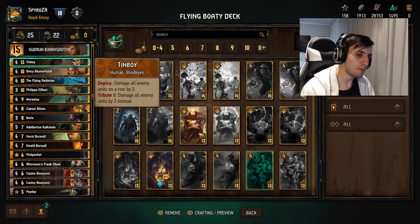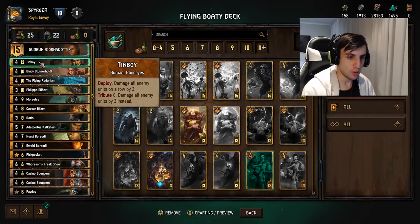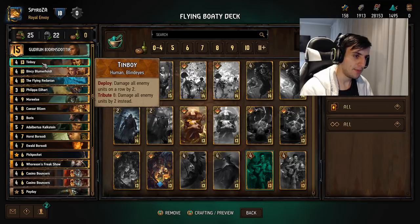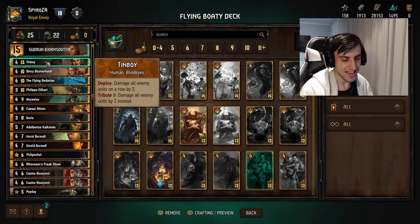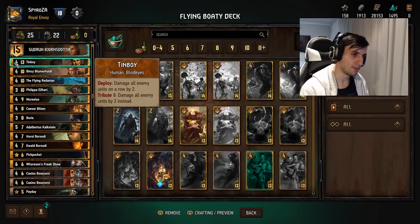Even without spending his ability, if your opponent has five cards on a row, it's basically like a Lacerate that exceeds his value. Basically what he does is damage all enemy units on a row by two, and then tribute eight to damage all enemy units on the whole board by two instead. Right off the bat, if you don't use the tribute eight, you need to hit five cards and he becomes a 14 for 13, which isn't that difficult. The way I treat this card is basically Lacerate with a body, which is a very overcosted body.